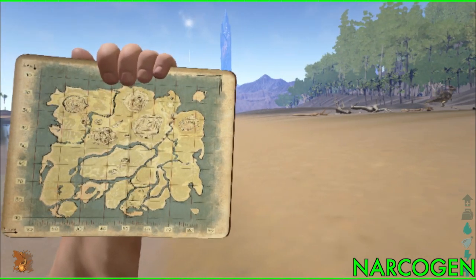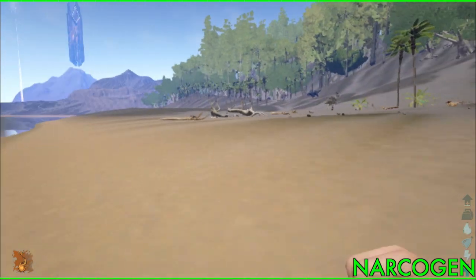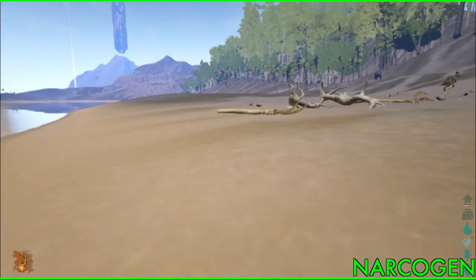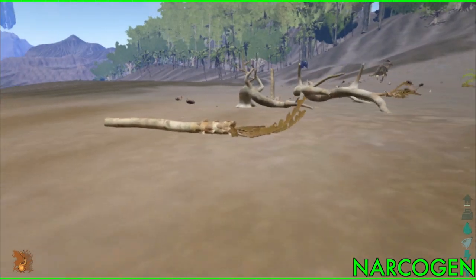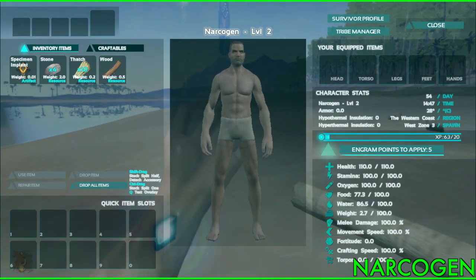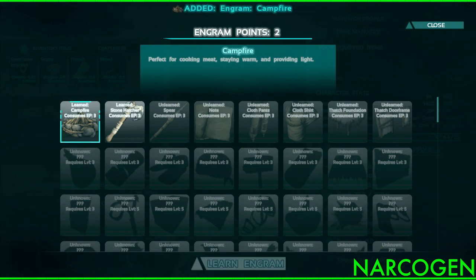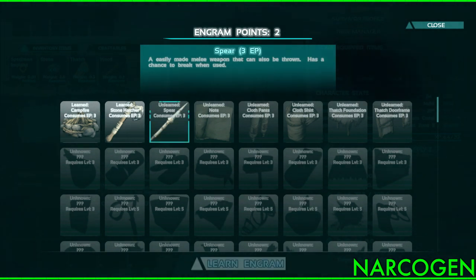Hit M for the map, but it doesn't tell you where you are because there's no GPS. I think you're supposed to find or make a compass and navigate like orienteering. Level up is available. You want to spend your engram points on learning how to make things. I learned stone hatchet and campfire, and I have two points left — I can't learn anything else because everything else costs at least three.